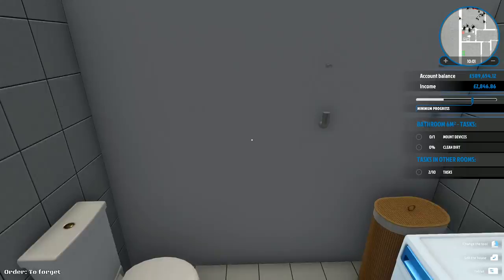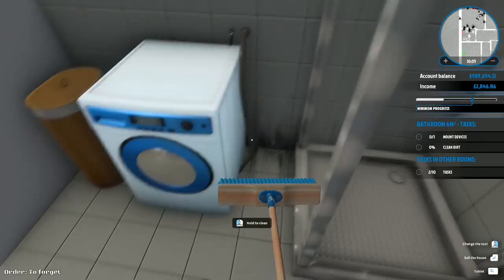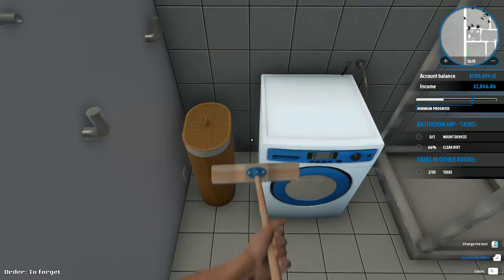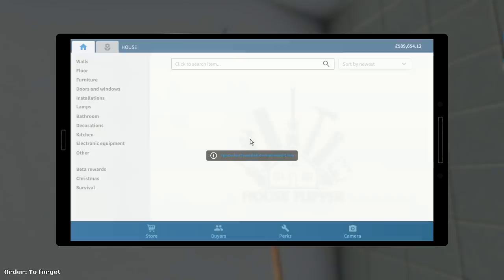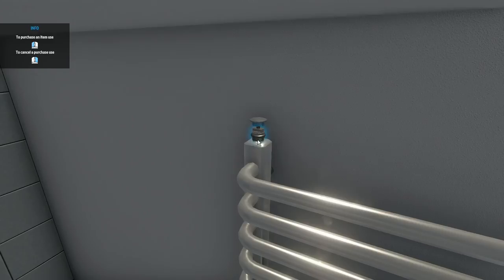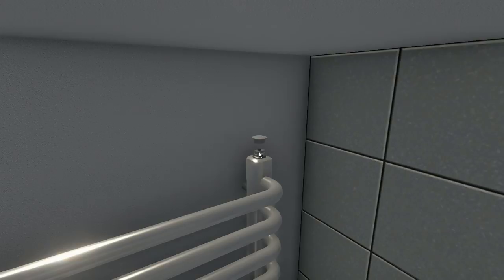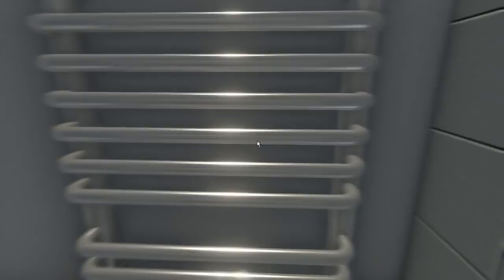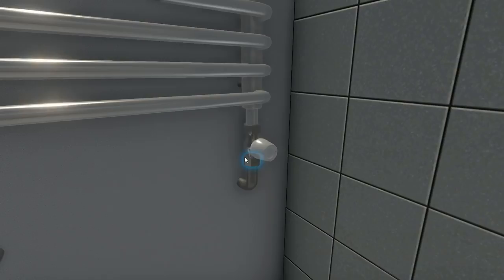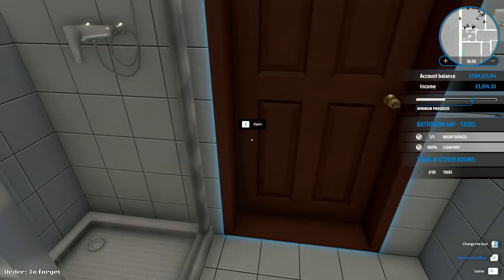We want to clean the dirt in here — there is some but it's not a great deal. We'll polish through that. 66% clean already, and now we're 100% clean. Now we need to get a towel radiator. We go to mountable towel radiator, buy now, and that one goes onto the wall. Let's see if we can do this without creating a pool of shame. We did it — we've actually done it without creating a pool of shame like we did last time.